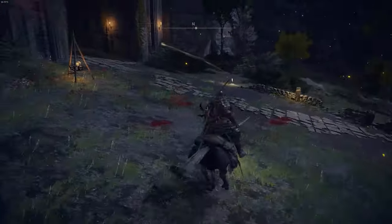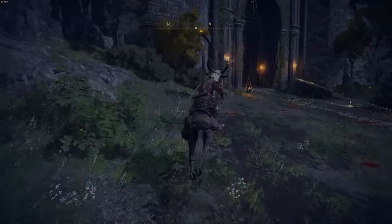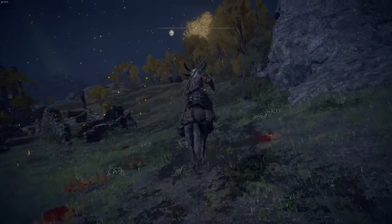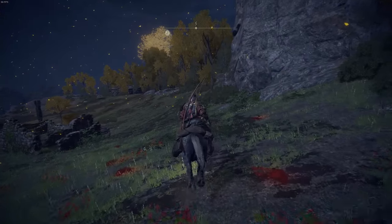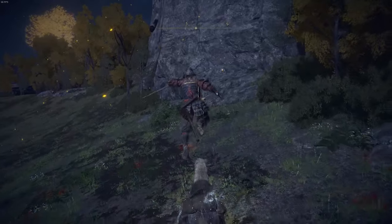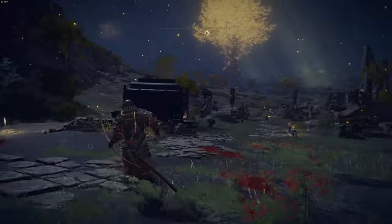You can also jump while riding Torrent. On PC that's F, and you can double jump too — in the middle of your jump, press jump again to do the double jump. On Xbox jump is A, and on PlayStation it's Cross. To dismount from Torrent, on PC press X. On Xbox or PlayStation, press in your left thumbstick.